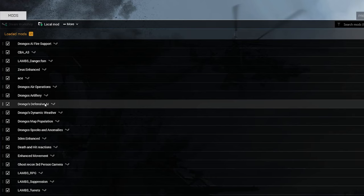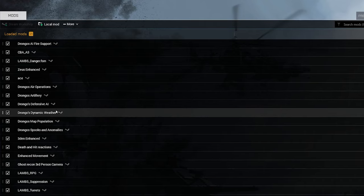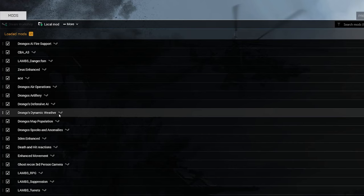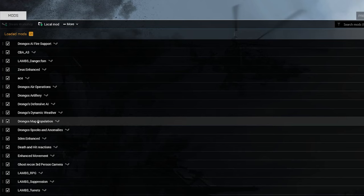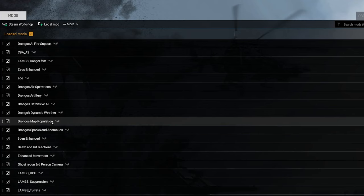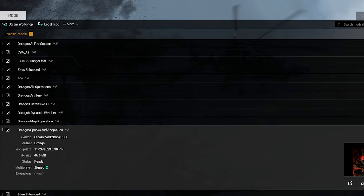In the description I'll have the mod pack file which you can import, as well as a download for the example mission and any scripts I'm using. Drongo's Dynamic Weather is really good for simple unpredictable weather. Drongo's Map Population is a huge mod — only five megabytes but incredible in terms of what you can do. I've been using it a ton; it's basically an all-encompassing mission generation mod.